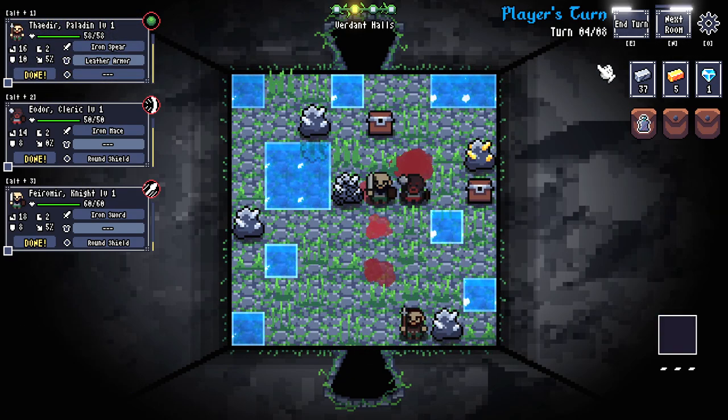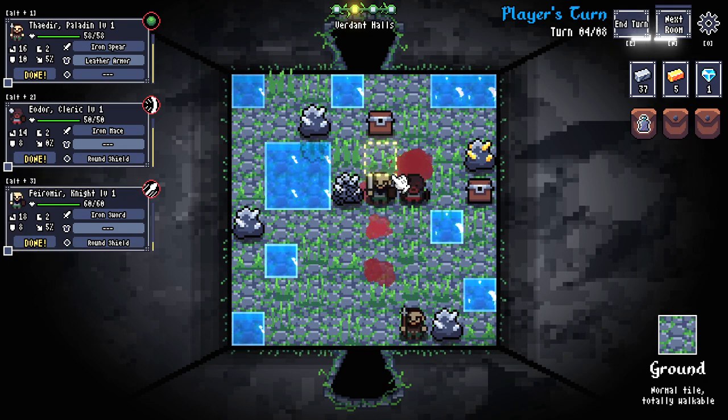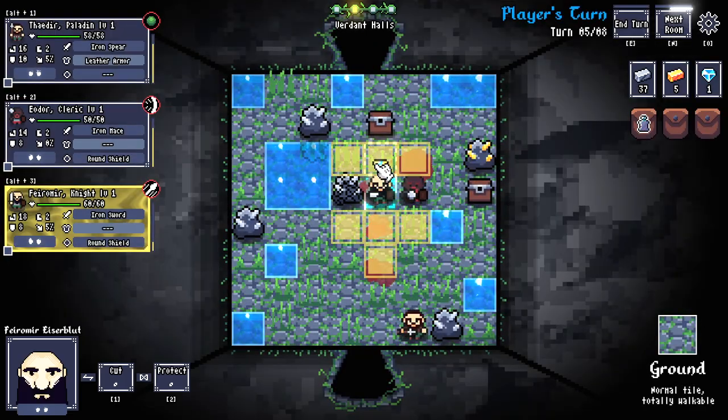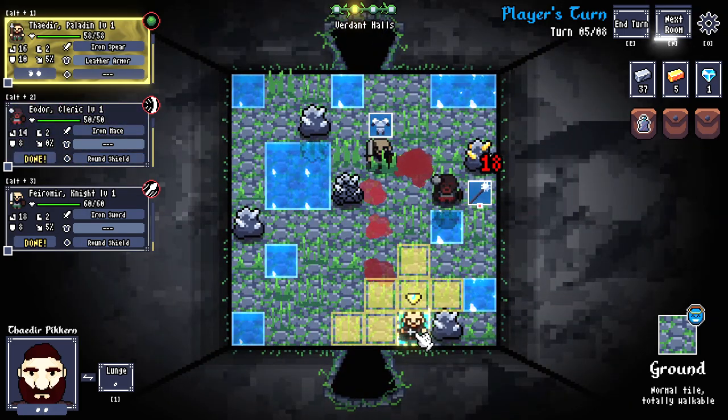It would be cool though if enemies had a death animation — two or three variations per sprite. If killed with a blunt weapon, their head collapses and they fall over in a pool of blood. If killed with a sword, their head gets lopped off or they get cleaved in half. Little details like that would help sell the combat more. But the combat and sound effects that exist are perfectly serviceable. I don't have any real complaints about them.